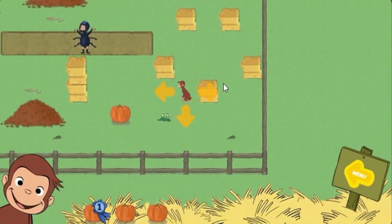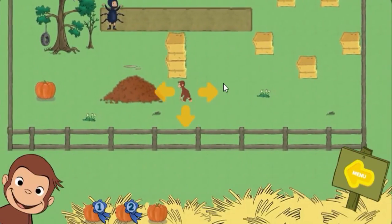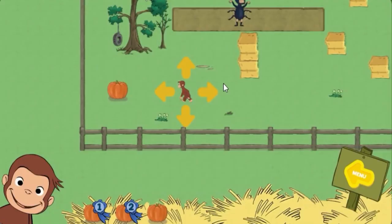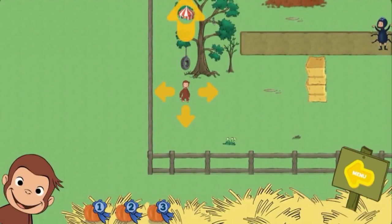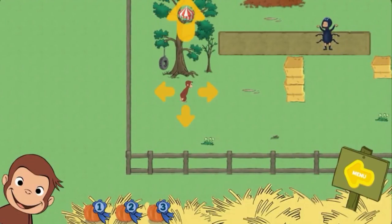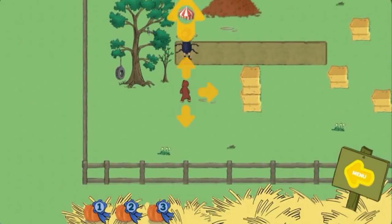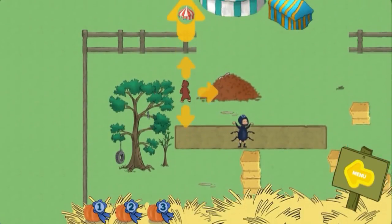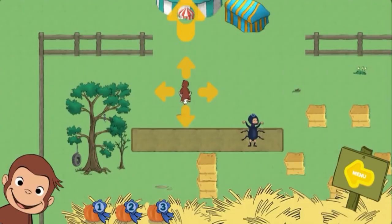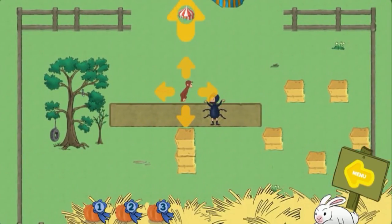You found a pumpkin. You found two pumpkins. Hooray! You found all the pumpkins. Now, help George find the festival. You found the bunny. Now catch him. Hooray! You caught Fluffy, the bunny.